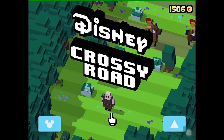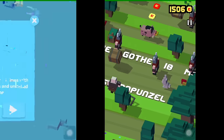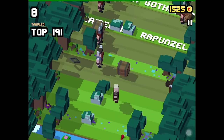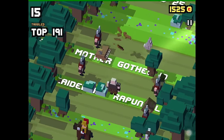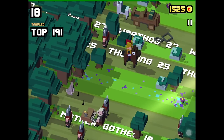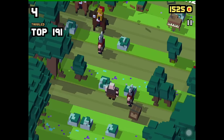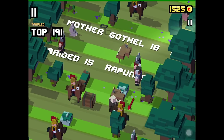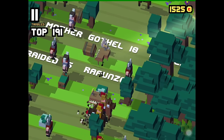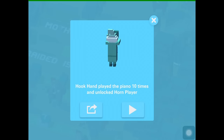To unlock the Horn Player of Haunted Mansion, we have to play the Tangled character Hookhand. Hookhand seems to have a secret talent — it can play the piano quite well. You have to find the piano in the world and stand next to the piano keys. Once we play the piano 10 times, the Horn Player is going to be unlocked. We can't not play the piano 10 times, and we unlock the Horn Player.